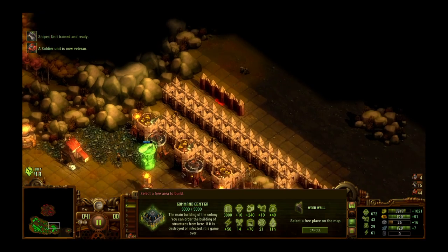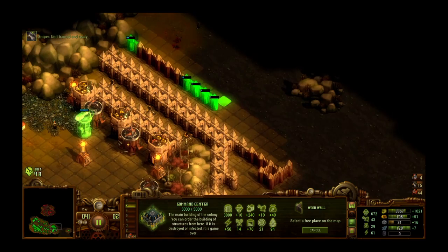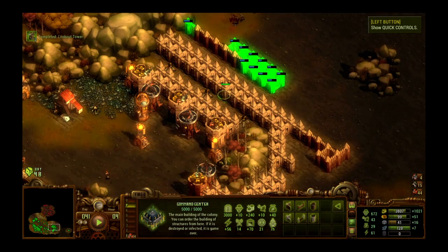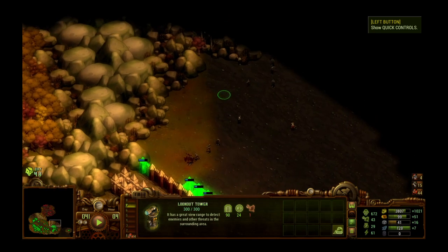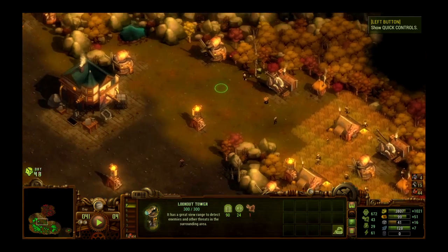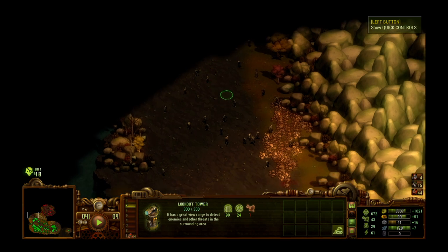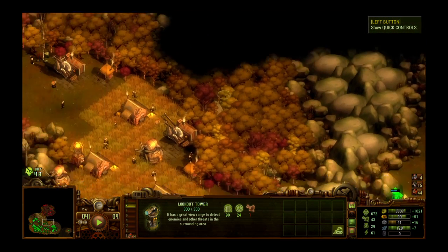Sniper is ready. Let's actually build this secondary wall out a little further. Oh, you see — now we have that lookout tower right here and it extended our field of view out nicely. Later in the game you can unlock radar towers instead of just these lookout towers, and those give you a much broader field of vision. But now we can see what's out here a little better, and I like to be able to see what we're dealing with.